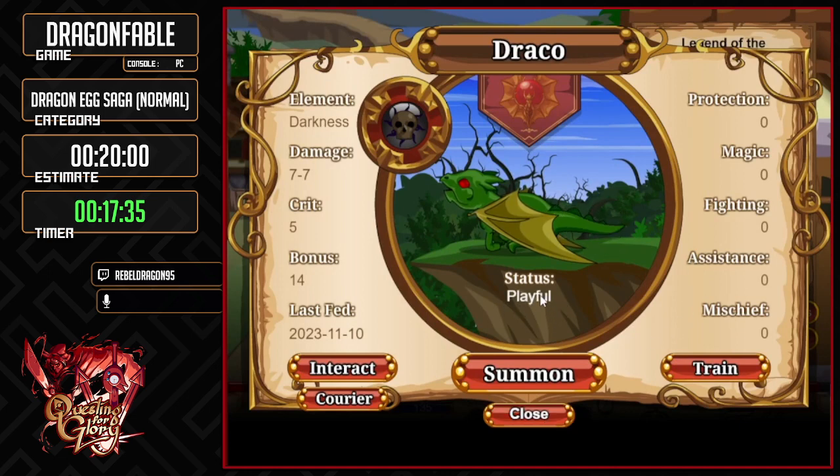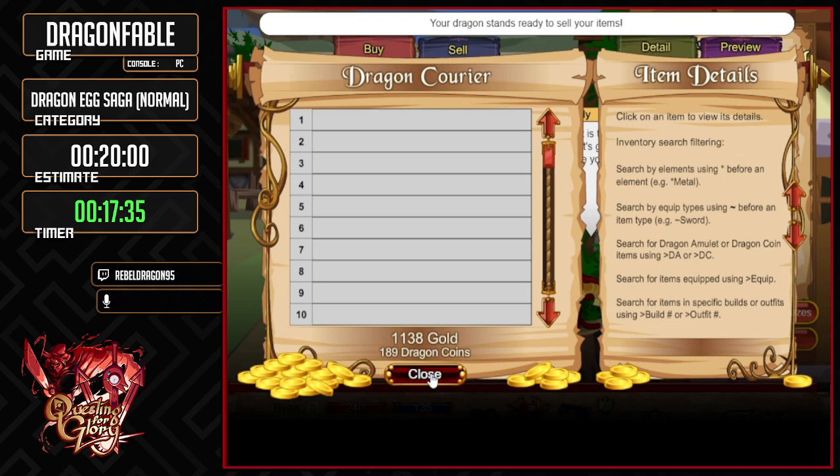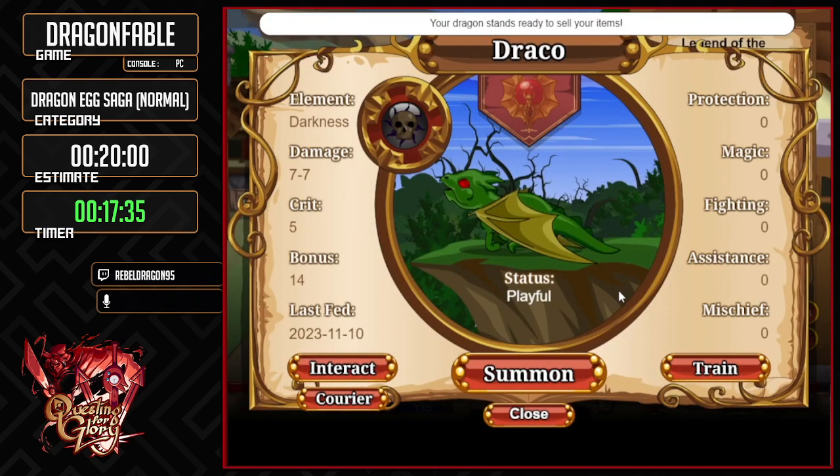His status is playful — he can have different statuses based on his current mood. You can interact with it, but yeah — hopefully you enjoy Dragon Fable.